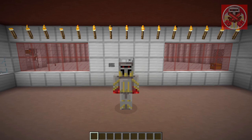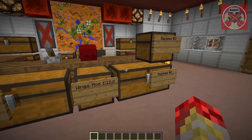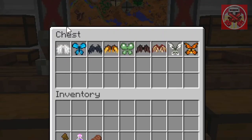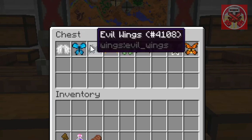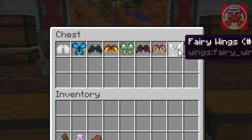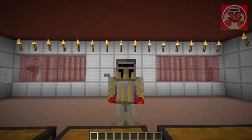Let's start the video. First off we need to go over some of the crafting recipes. As you can see, these are all the wings: angel wings, blue butterfly wings, evil wings, fire wings, slime wings, bat wings, dragon wings, fairy wings, and monarch butterfly wings. I will showcase all of them and how they work.